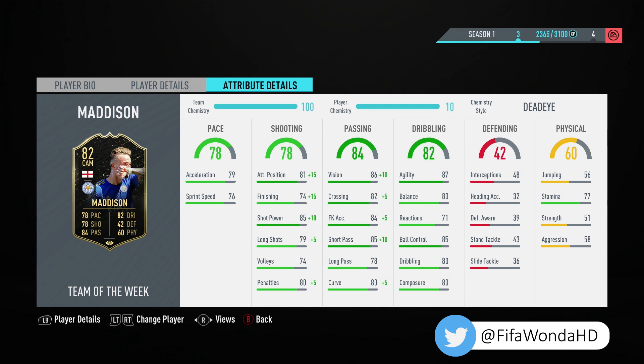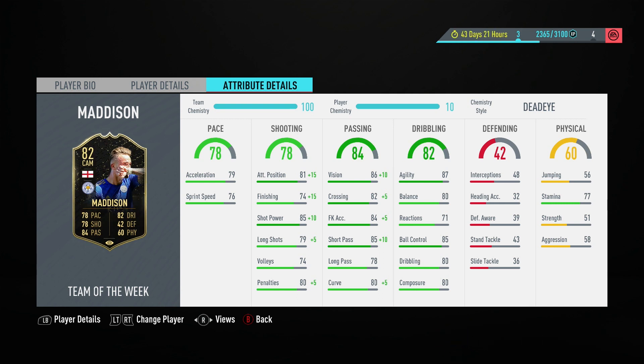He's got good pace to begin with — 79 on the acceleration and 76 on the sprint speed. For a midfielder he's pretty solid. Obviously you can upgrade those areas if you want to; I chose not to, but it's pretty usable as the base card stats, so really decent there.